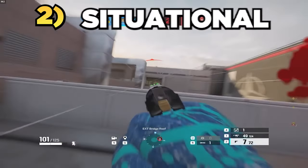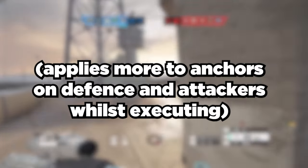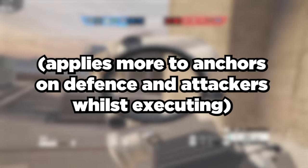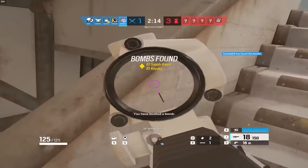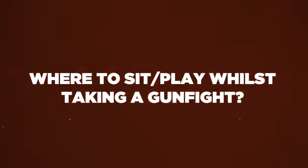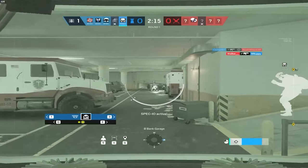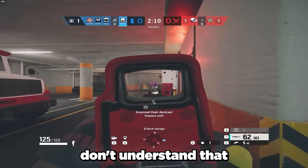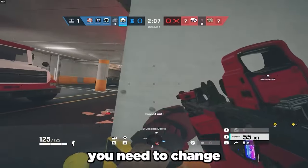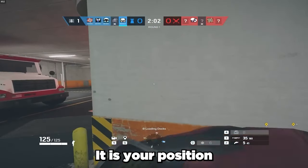The next type of positioning is much more abstract and something that you are 100% doing wrong — that's situational positioning. Situational positioning is the actual location you are playing in the very moment. This is more applicable for anchors on defense and attackers when executing onto site. The best way to think about it is to ask yourself: where would I sit and where would I play when taking a gunfight? Whatever the answer is, that's probably where you should be playing in that moment. The situation changes moment to moment, so you need to change where you are sitting moment to moment.